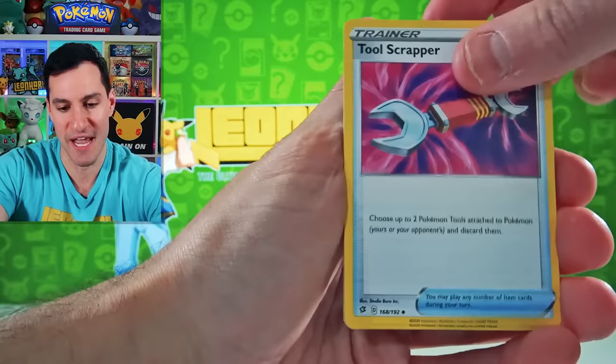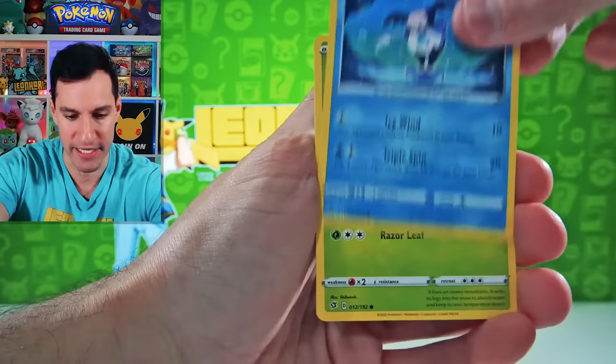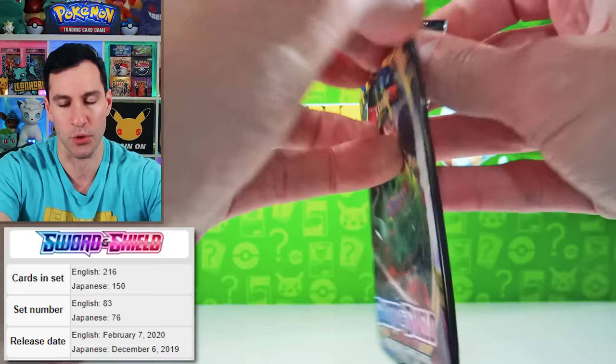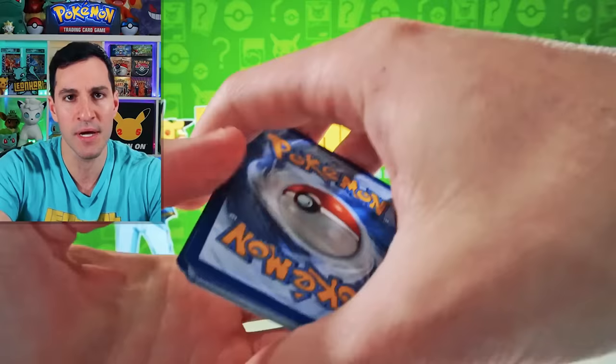Brilliant Stars is the newest Pokemon set coming out in early February, not too far away. Get excited for that set because there are some beautiful cards in it. Sword and Shield Base Set — Golden Zacian, Golden Zamazenta is what you want to pull. Let's see what we can do. Lightning energy, very nice! Pat on back!